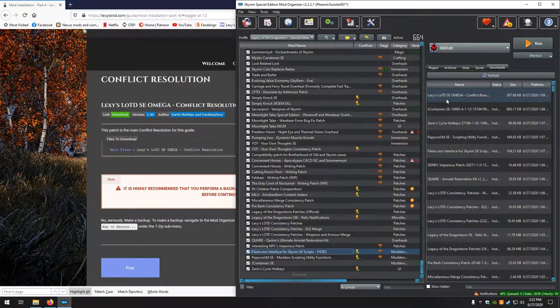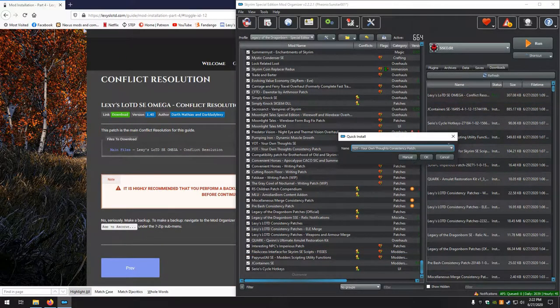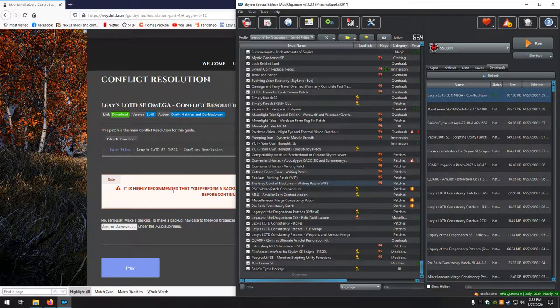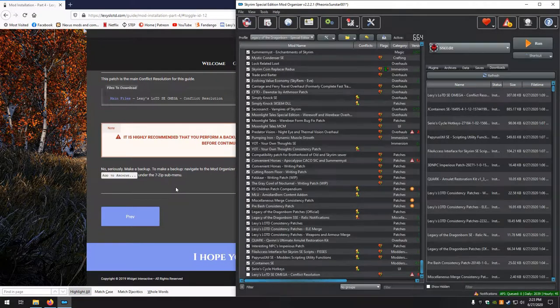Next up, Conflict Resolution — from the Patch Hub, so make sure you name it: Lexi's LOTD SE Omega Conflict Resolution. Manual, set data, looks good.